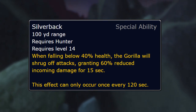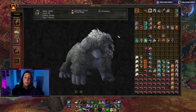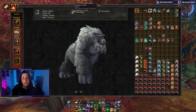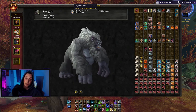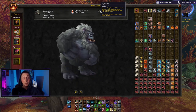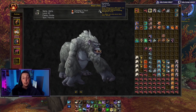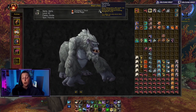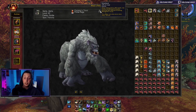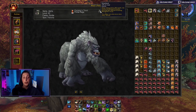Adding to the solo benefits of the ferocity pet family, gorillas also have the Silverback ability: when falling below 40% health, the gorilla shrugs off attacks, granting 60% reduced incoming damage for 15 seconds, once every two minutes. This pet is basically the Cleft Hoof without the exotic ability. In my opinion, gorillas take the cake for soloing because as long as your pet is doing damage it's healing itself with that 10-15% leech, and if you find yourself in a pinch, Silverback will save your pet's life.